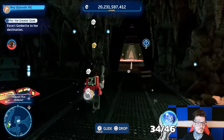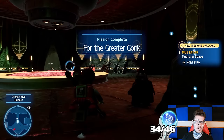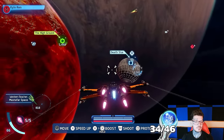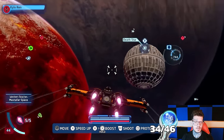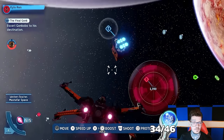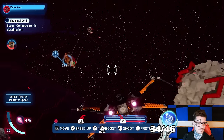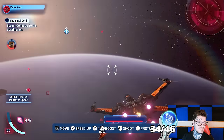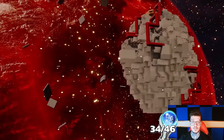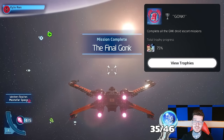For the greater gonk. I was really certain this was my last gonk droid for the trophy but it didn't seem that way after all — there's one on Mustafar as well. That gonk mission was necessary for unlocking the final gonk mission, and we find the last gonk floating around in space above Mustafar. So I headed there immediately to finish off this trophy. The final gonk — let's go. Gonkabo has made it with the help of a stranger. Complete all the gonk droid escort missions.